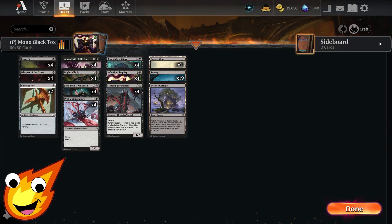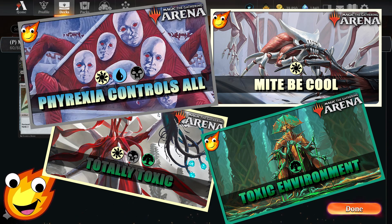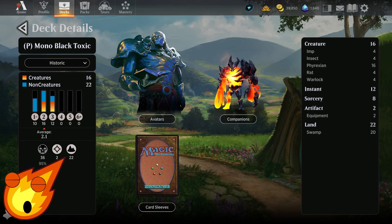The deck we're going to be playing today is Mono Black Toxic. I've played a lot of Toxic decks, but I'm actually a fan of the mechanic, so I figured — can we do this in the Pauper format? And we definitely can, at least here in Arena. Let's go over the stats of the deck before we get started.